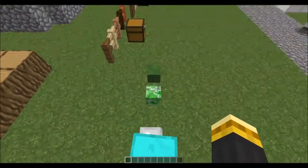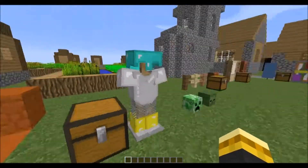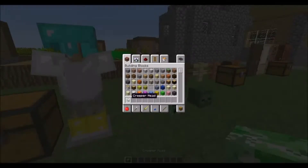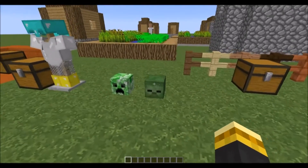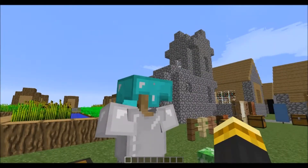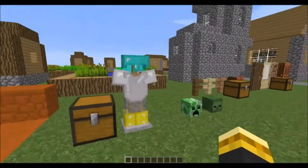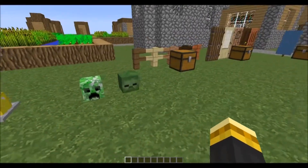The armor stands will also hold enchanted armor, dyed leather armor, skulls, pumpkins, and wither skeleton skulls. If I take this creeper head and put it on, I can make it a creeper head on the armor stand, which is awesome. By the way, they added creeper heads and zombie heads into Vanilla Minecraft — you can get those as rare drops if you kill one of those creatures. Again, six sticks and a stone slab to get the armor stand.